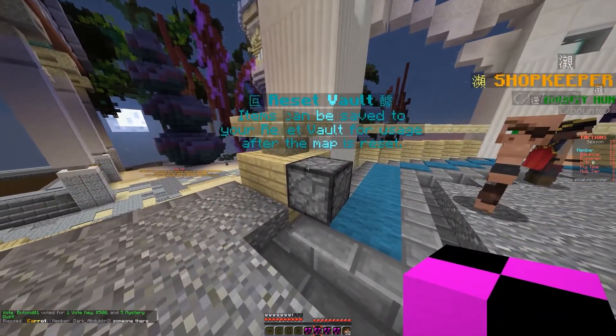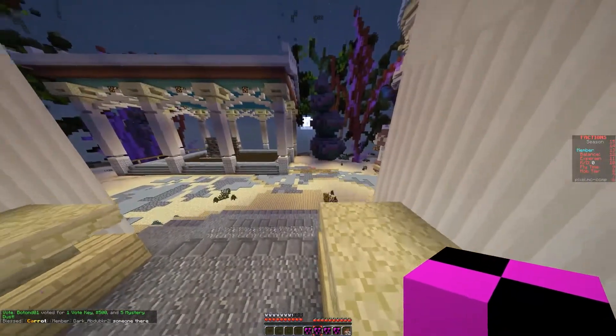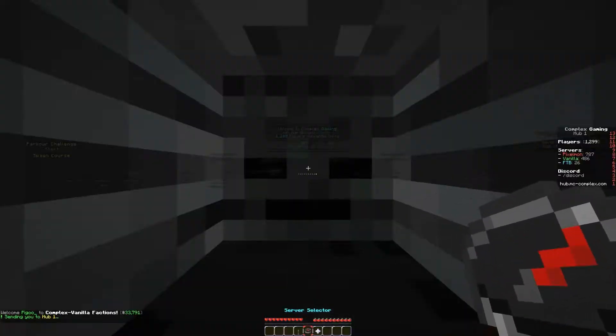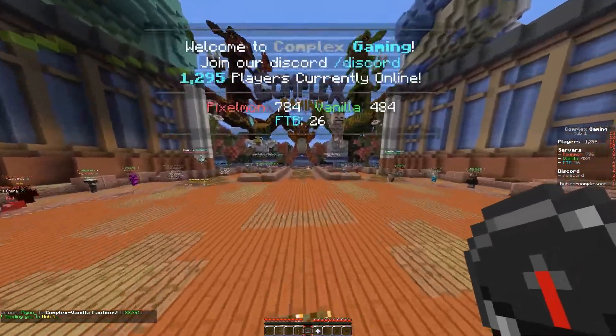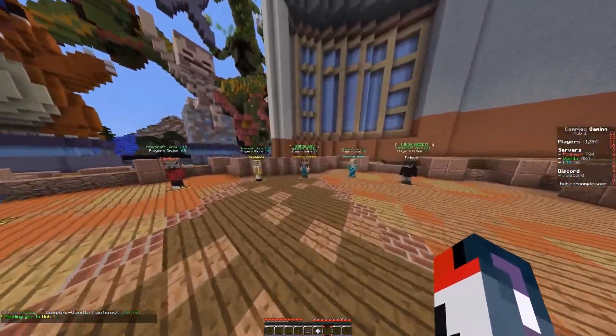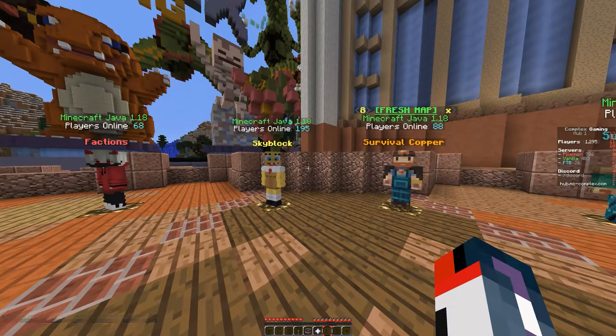Reset vault — items can be saved in your resource vault. Oh, that's cool! So you can actually save stuff for after the map resets. That's pretty nice, you can save some stuff. Very cool. That's a unique idea.